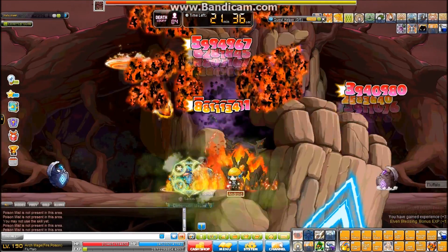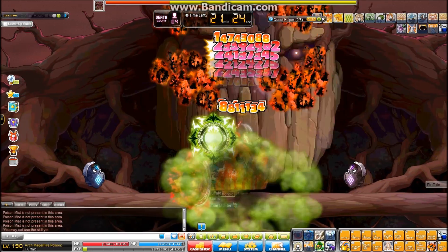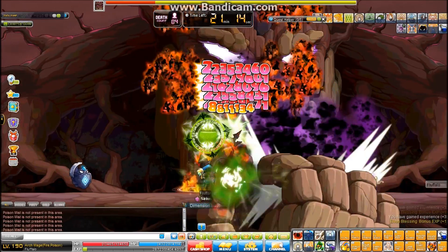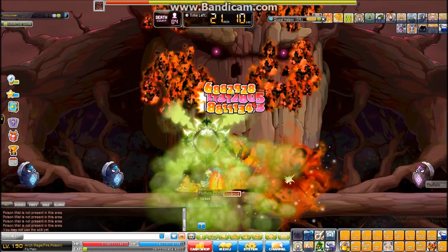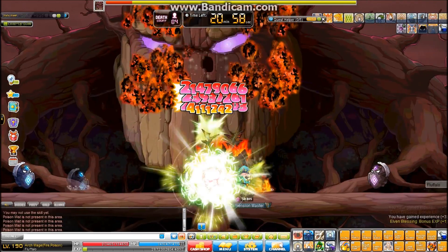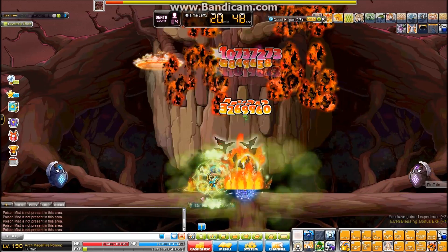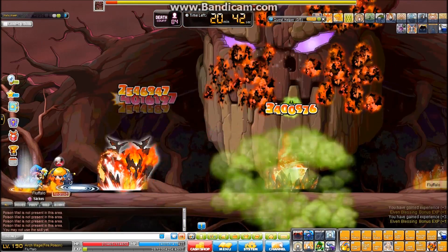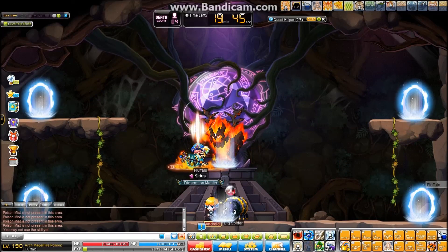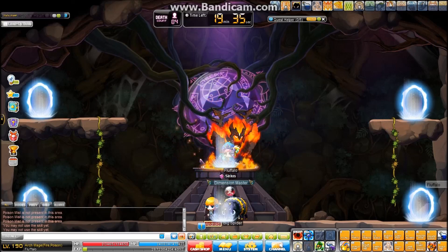All you had to do was die in a corner, and Blue would continue to attack your dead body. If Blue was preoccupied with the dead guy in the corner, he wouldn't bother the rest of the party, so the rest of the party could focus on Red. After Red is done, you focus on Blue, and after all that you get the kill. The dead guy was basically contributing even though he was dead — that's how Chaos Pierre used to be.